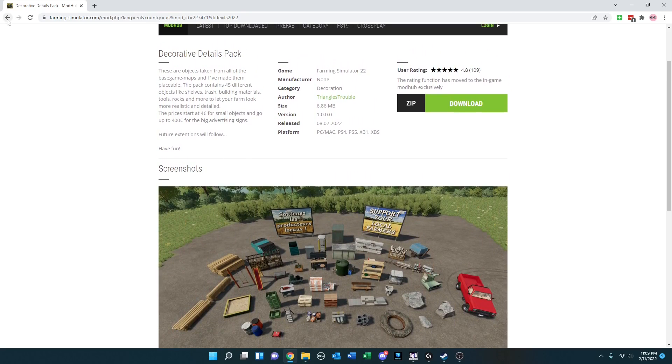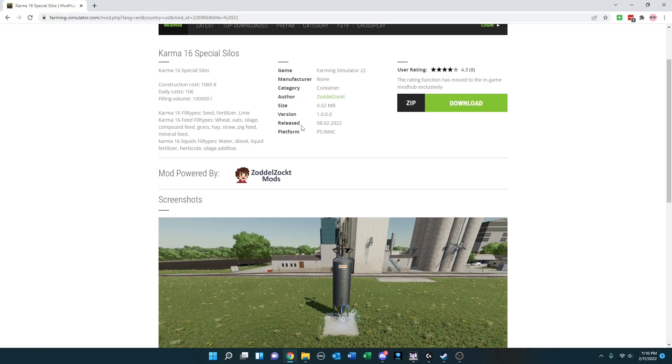If you're looking for a silo pack, Zatlzakt Mods has got Karma 16 Special Silos. There are three different silo types: basically a product or seeding supply silo,